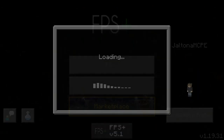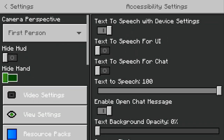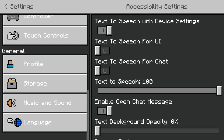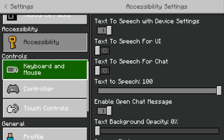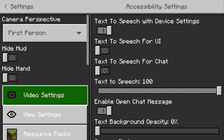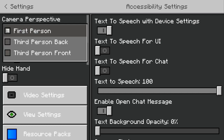Let's check out the settings — yes, they do have changes. I like how they moved all the general stuff to the bottom, with controls and accessibility, and brought resource packs up to the top. They also have quick settings where you can change first person, third person, and all of that.